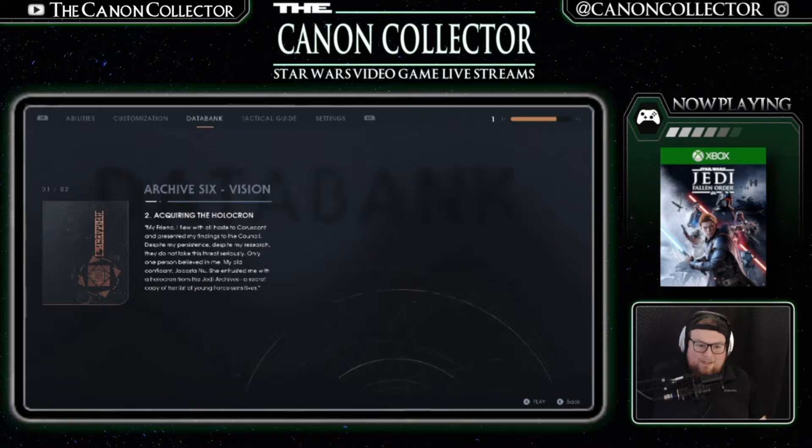'Only one person believed in me — my old confidant. Jocasta Nu knew. She entrusted me with a holocron from the Jedi Archive — a secret copy of her list of young force sensitives.' This is the type of stuff I'm upset I didn't find through the actual playthrough. So Jocasta Nu had something to do with this, and it's from the Jedi Archives — a secret copy of her list of young force sensitives. This must be the holocron that we find in the game. How old are these force-sensitive kids that we're talking about?